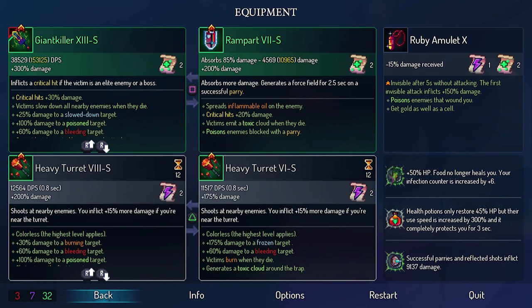Your final build for the boss fight should be: Giant Killer sword, Rampart Shield, and 2 colorless Heavy Turrets. You may not get the 2 Heavy Turrets — no worries, although they do make the Giant fight easier.